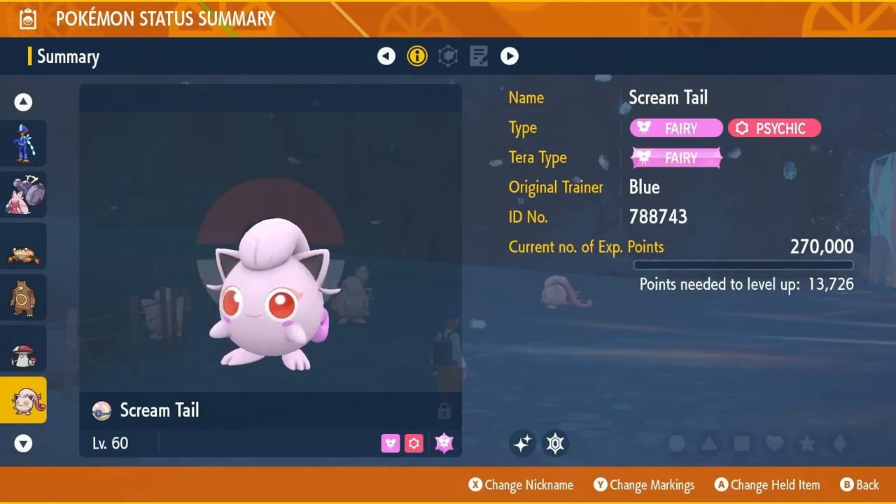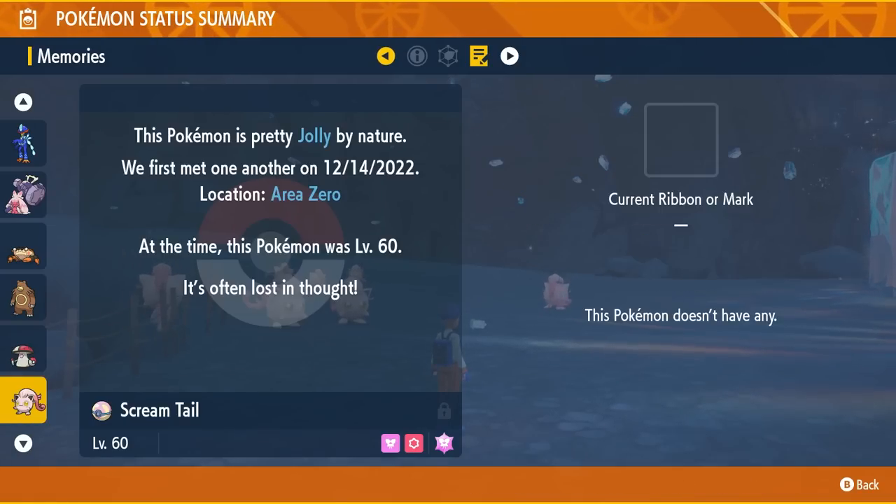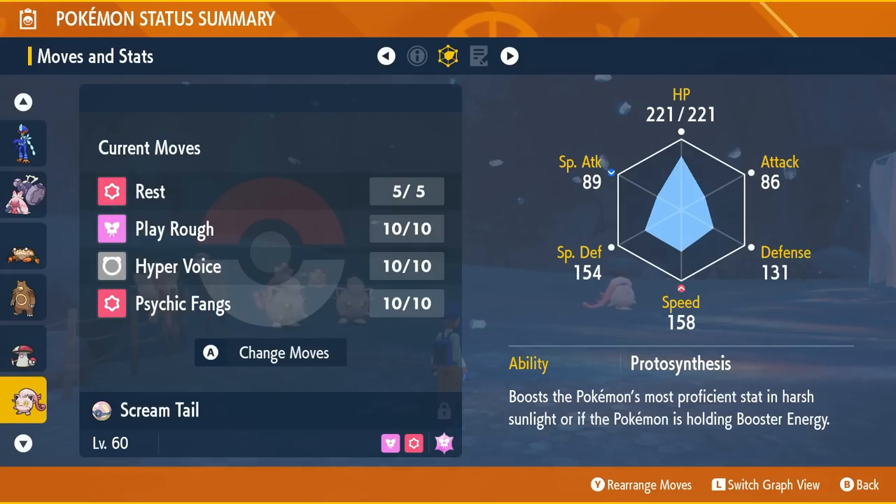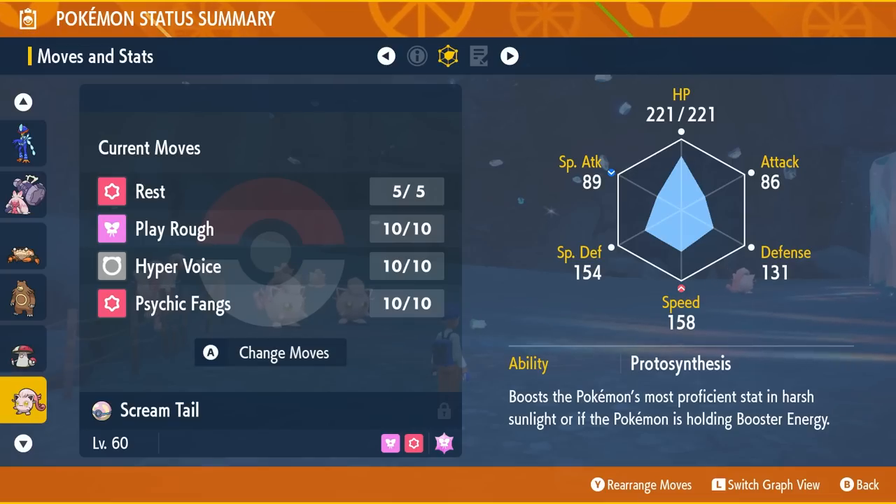May, do you have a nature guess? Sassy. I'm going to guess Lax. It's Jolly. That is almost good — if it was Timid, that'd be even better. But Jolly's not bad because it's kind of a mixed attacker vibe. Look at that special defense stat and speed stat — this thing's strong! This is awesome. The eyes really are noticeable.